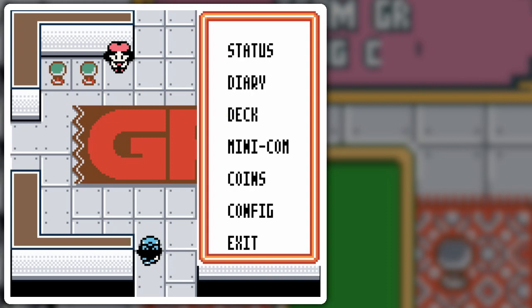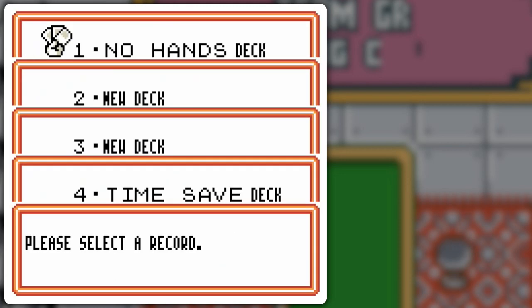Veterans probably know where this is going. It's called the No Hands deck, and it's designed to basically not let the opponent do anything — discard their hand, prevent trainer cards, that sort of thing.